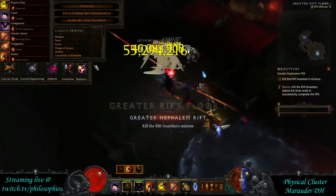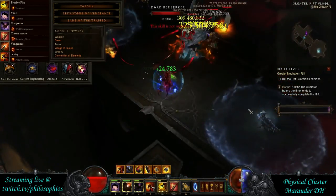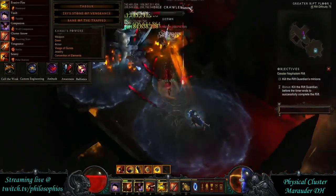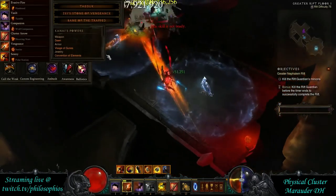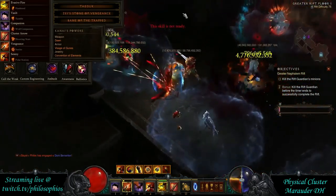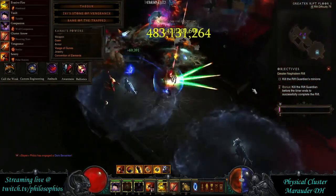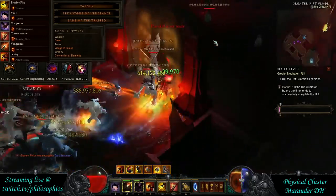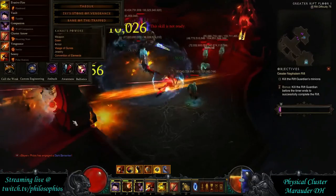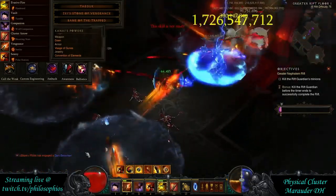Hey there, Phillips here. This video is going to be on the physical Cluster Arrow Marauder Demon Hunter build for patch 2.4. The Marauder got some significant buffs as well as a few new items, so there's going to be an optimized build around that setup. You can see on the screen the spec, the skills, the gems, cube powers, passives — everything's right there along with some gameplay.